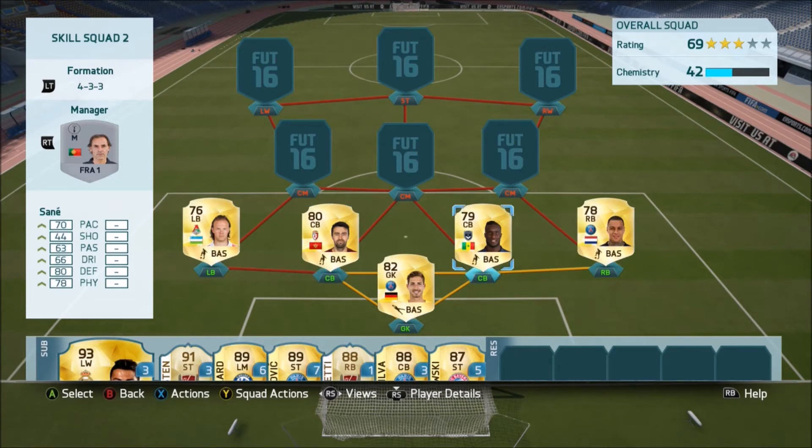Next up, we've got a player who I used in my first ever FIFA 16 squad builder — it is Sane. He's a really, really good player. He's 6'2, I do believe. He's got 70 pace, 80 defending, 78 physical. For a very cheap, discard-price centre back, you can't really get better than that.